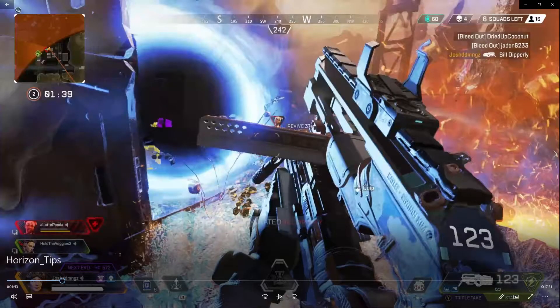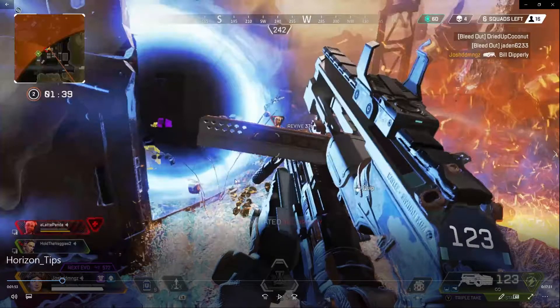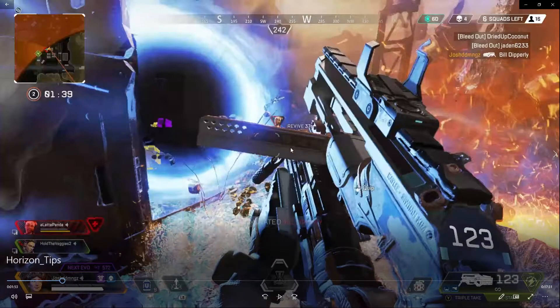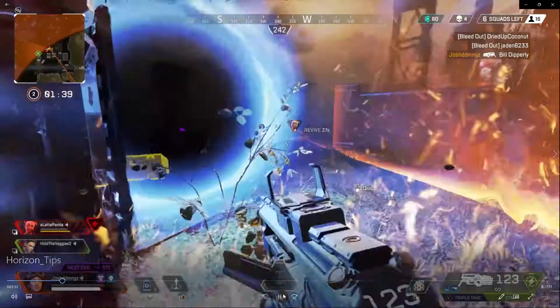Remember guys, when you're using Horizon's ultimate and enemies are getting sucked in by that black wall, most players are trying to jump out — so they're not really focusing on their aim. That gives you the ability to knock them out easily. That's the beauty of Horizon's ultimate, combined with the tactical, the ultimate, and her passive — making her a very impressive legend.